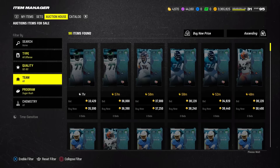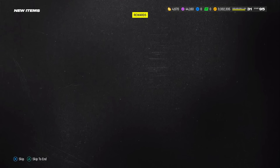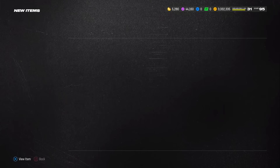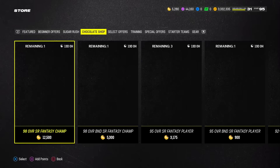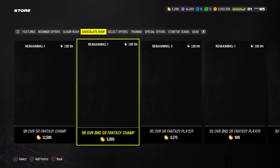That covers every single way to get chocolate in Madden 24 — free methods are definitely the ones you want to prioritize, and they've built my stack up to about 3,000 chocolate. With a bit of coin spending I'm at 5.2k total, almost enough for a BND 98 overall player. Hit that subscribe button to stay up to date on the daily hidden egg location. Until next time — love y'all, peace.